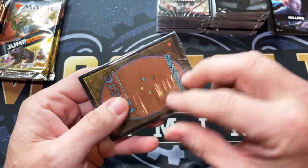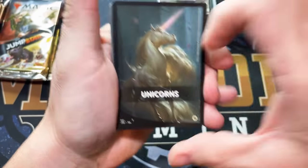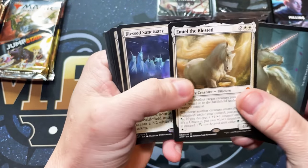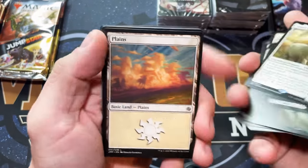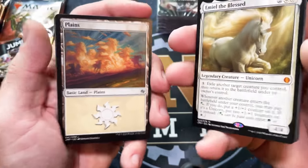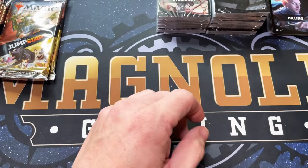I'm going to send this out to you — let's go ahead and open it, make sure Emiel is in there. Emiel the Blessed — and there he is! And let's check out the Plains in here — the Plains is absolutely beautiful. So there you go, we got what you're looking for. I did have to dip into the second box but I didn't want you to go home empty-handed. Thanks for doing this for us, thanks for being a sponsor — bye guys!